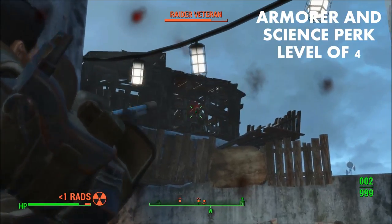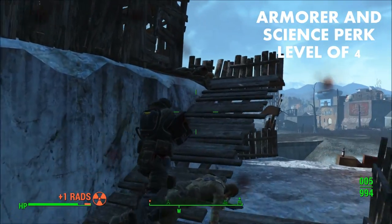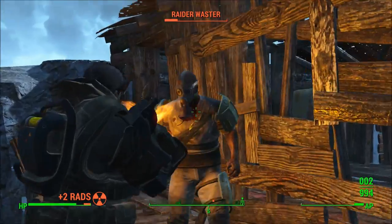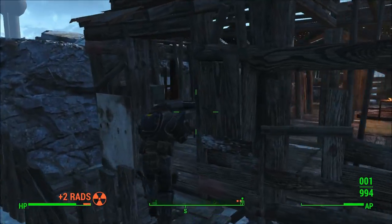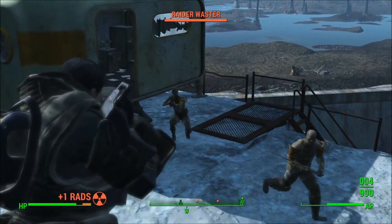You will also need an Armor perk and a Science perk both at level 4, meaning you need to be at least level 41 with proper perk investment to upgrade your Zealot Armor. Now this is the part of the video where I think a decent amount of people are going to dislike what I have to say, and I'm just going to go ahead and say it.